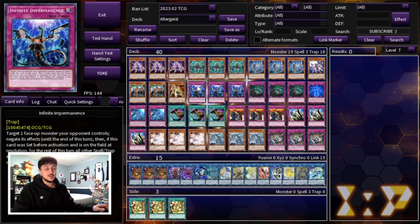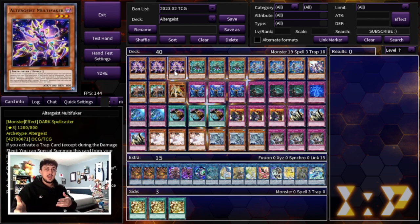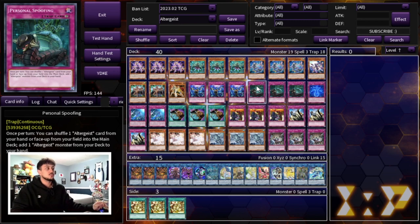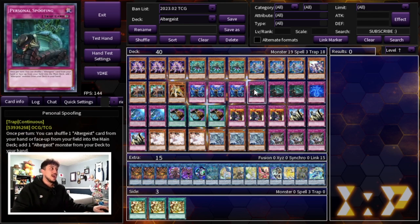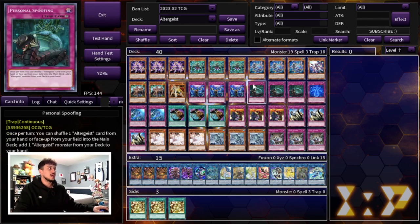The best Altergeist trap card is three Infinite Impermanence. If you're going second and you activate Imperm, you can chain Multifaker from your hand — it essentially becomes a turn-zero Multifaker, which is absolutely insane. Going first, Imperm is a card you can set and it's a really good hand trap in today's format. We're also playing three Personal Spoofing, which gets you to any Altergeist monster you need. After you activate Spoofing and search Multifaker, you can actually trigger Multifaker because it triggers on resolution of a trap card — even if you're searching it off Spoofing.